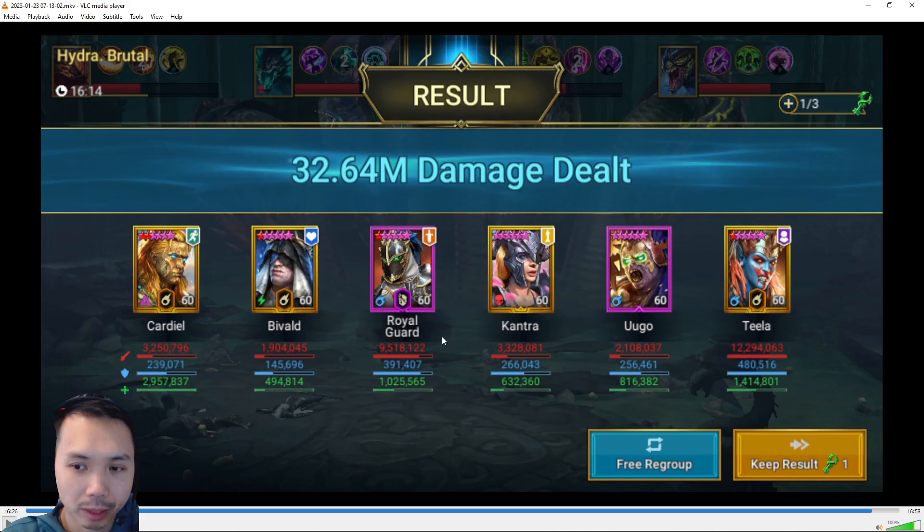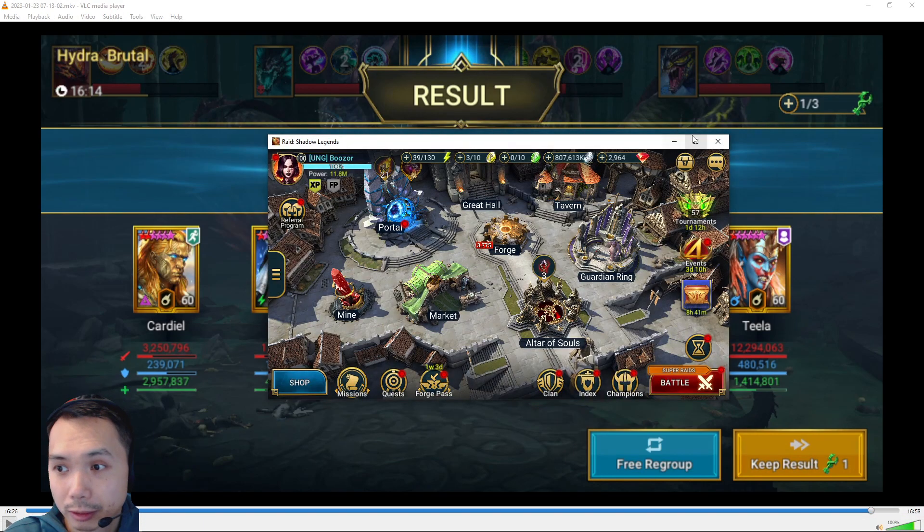Here's the run — you can see Teela actually doing insane amounts of damage, more than Rogar even though Rogar died maybe 20 turns early. Teela was definitely carrying a lot of the damage output. Kantra has War Master, Ugo has War Master, Bivold has War Master, and Cardio has War Master. Bivold actually wasn't doing that much damage — could be the build. Pretty much a full auto run; if we got a little lucky and had fewer Torment heads it could have gone a lot longer, since the damage per turn was very high to start.